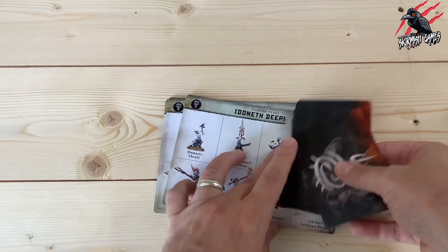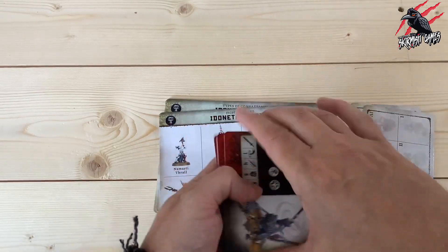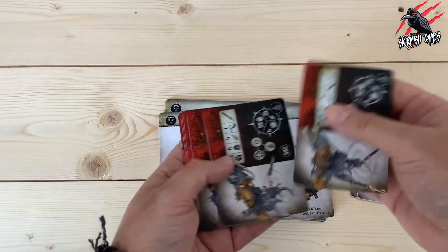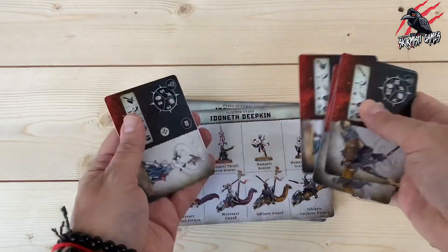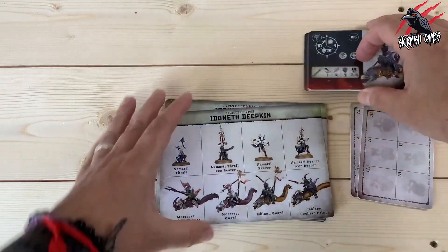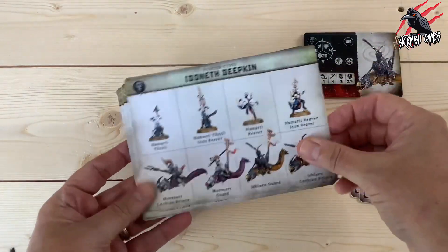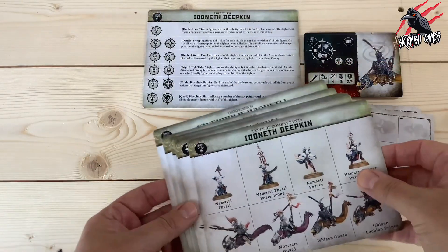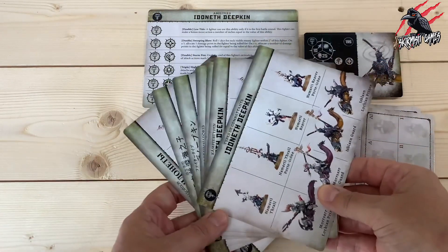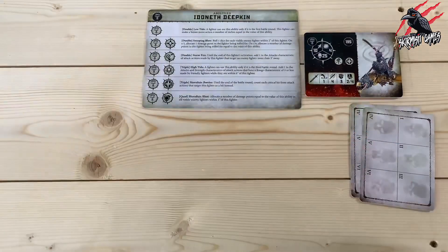All together we get two duplicate cards and then eight fighter cards. We also get our fighter types and abilities card, which comes in all the different languages. We don't need those so we put those to one side. But already you'll notice we've only got eight fighter cards, and there are in fact 12 fighters in the book, so straight away we're going to get a little bit of a difference.